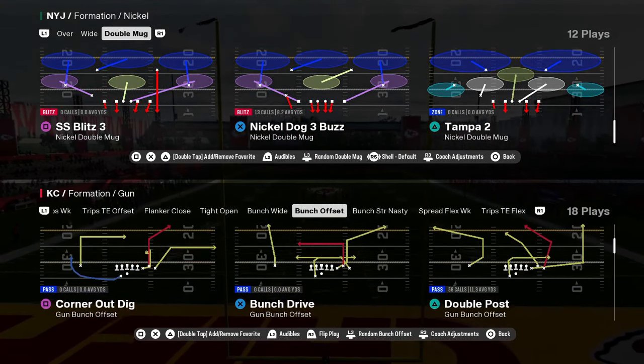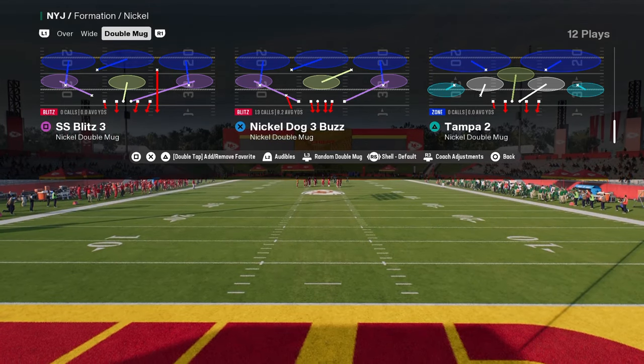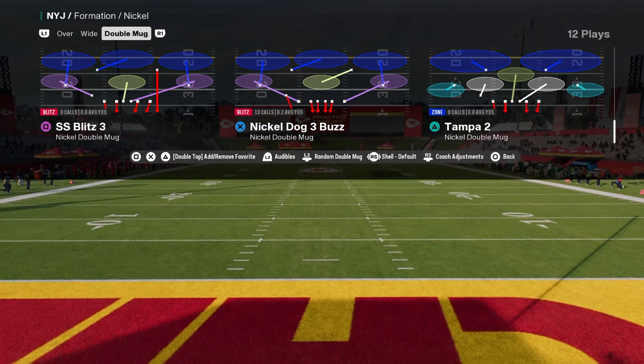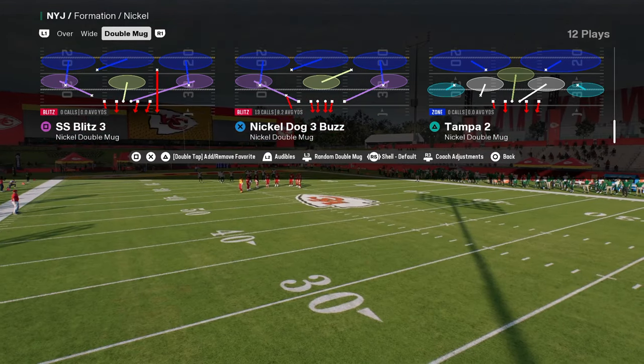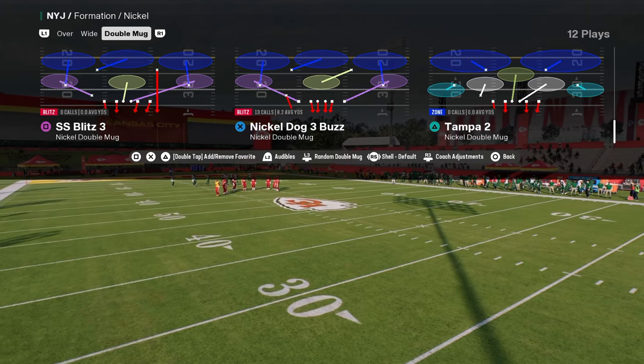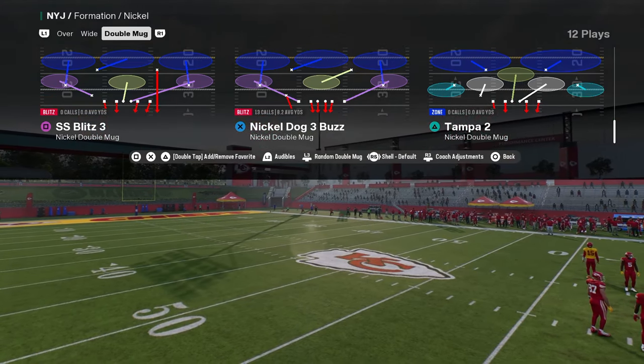If you want to get my entire Nickel Double Mug defensive ebook, it's available in our school community at school.com/Cody Ballard. We not only show you the blitz concepts, we show you the run defense, how to lock up the best formations in the game, red zone defense, depth chart setups — all the things you need to know to run this defense at the highest level possible.